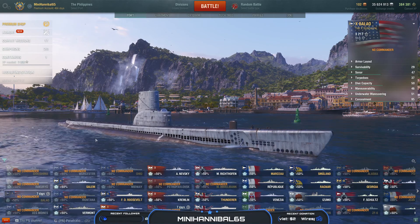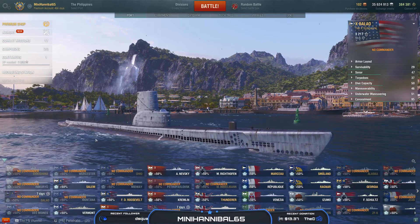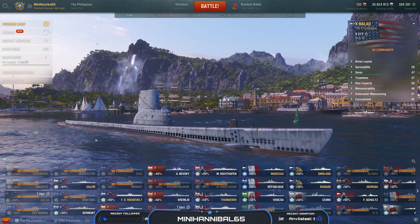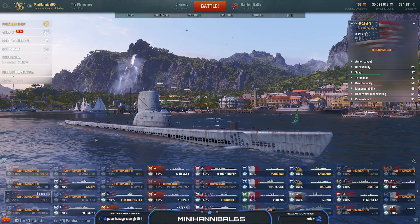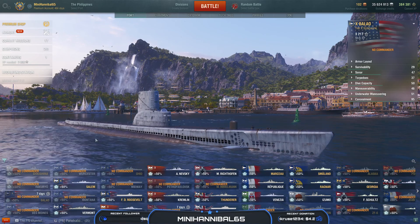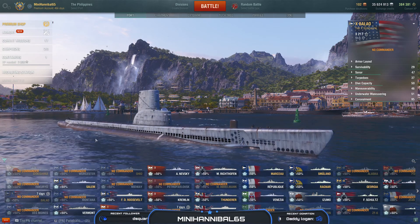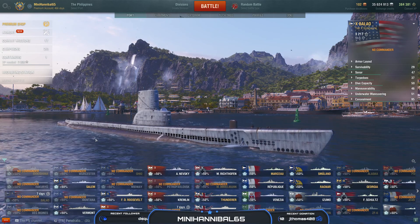Naval Battles has been changed in Patch 10.10 — it will no longer be against one clan. Your clan will be placed into a group of 25 to 50 clans, and rewards are given based on stars earned and placement within your group. In Patch 10.11 this switches to once every four weeks and returns to a more standard style. Soviet aircraft carriers are now fully released — you can research and purchase the Nakamov if you have enough XP on your Pobeda. The German battleships are still in early access, but you can no longer earn German tokens — only purchase them.